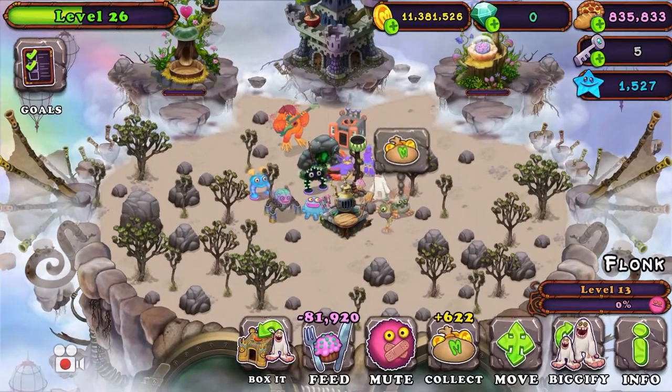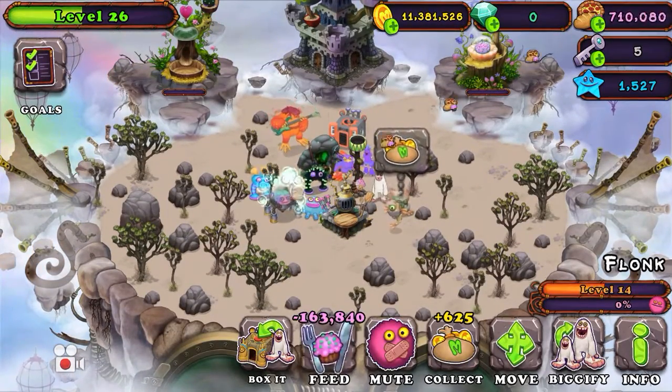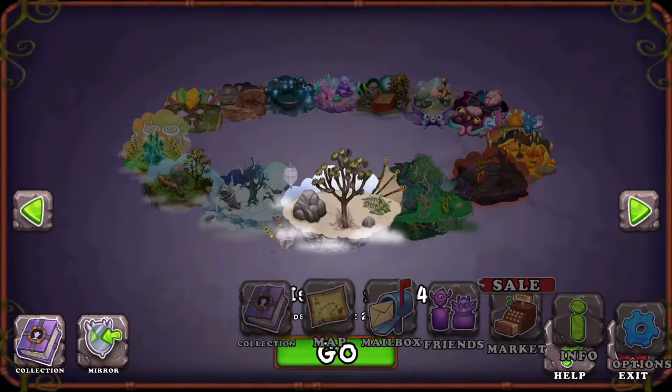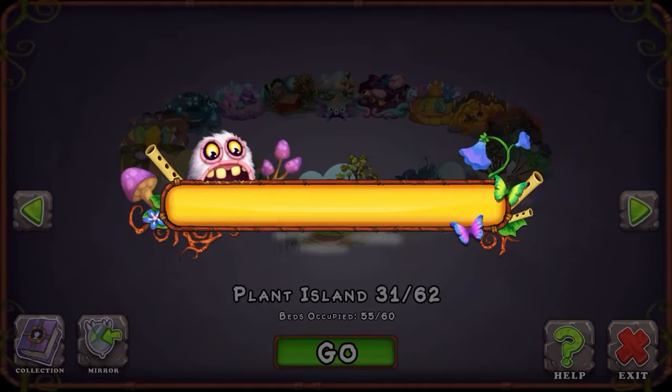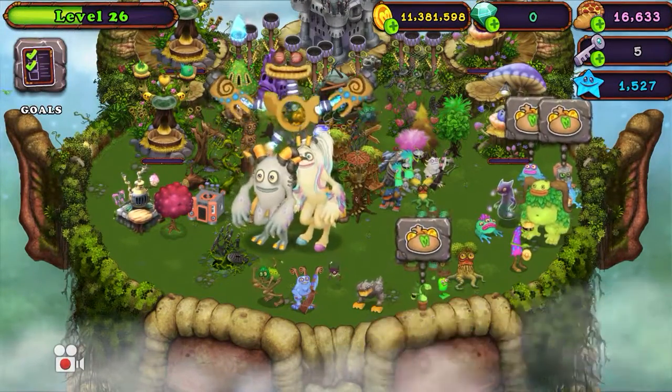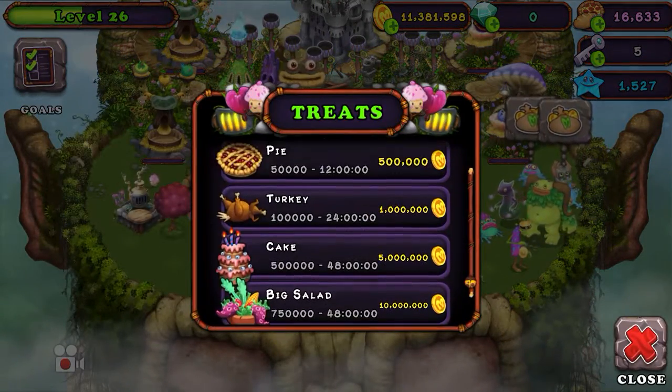Now let's see here — let's do this. I just need a bit more food. We will go to Plant Island and get us some more food. Big salad, always.